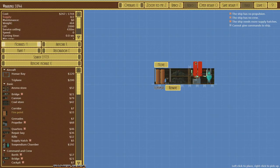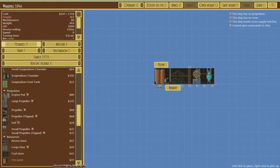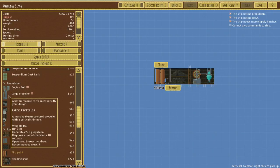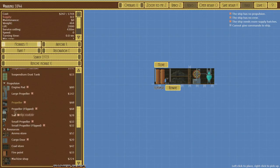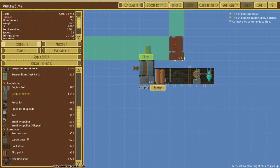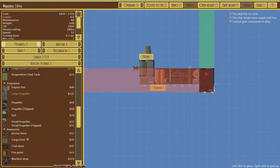Let's go back to our propeller — here we go. We've got large propeller, regular propeller, cargo doors, all kinds of different stuff. We'll go with the large propeller to start. I want to add a couple of suspendium containers and be a little more efficient — up on top here let's add another layer, another suspendium chamber, and another coal module.